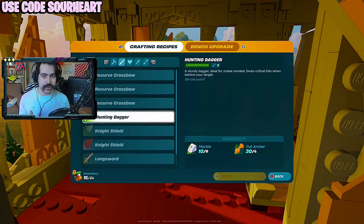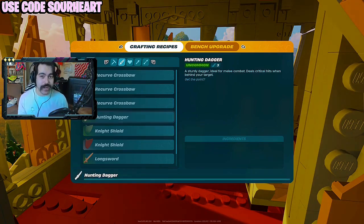They also added a hunting dagger, which does more damage if you manage to sneak up behind your enemy. I'm not sure how effective it is, but we're going to go ahead and try it out as well.